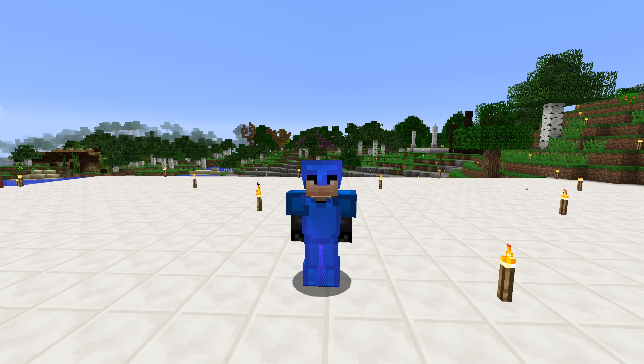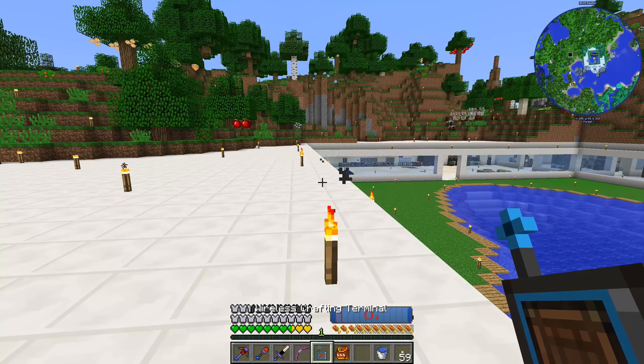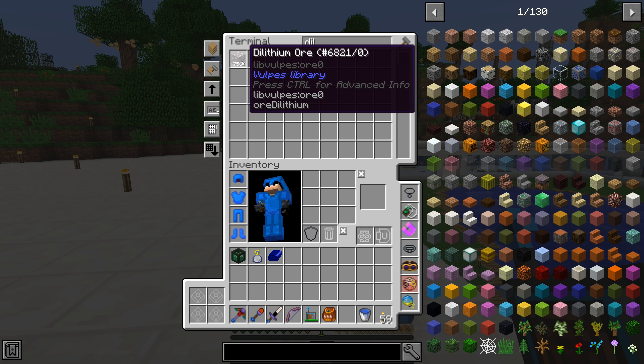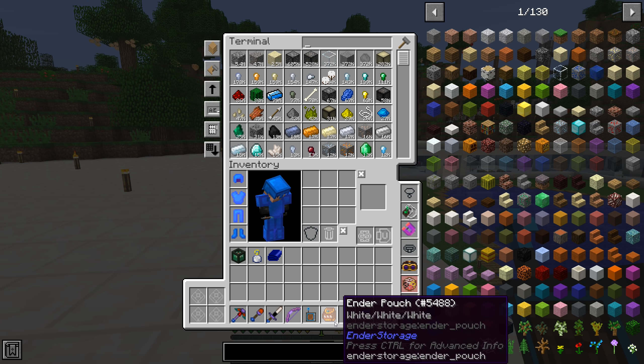Last episode we went to the moon and checked all that out. I later went back and used a digital miner and got a whole lot of dilithium - just placing the digital miner down in one spot we ended up with like seven thousand of the stuff. It says it spawns rarely on other planets, but I don't think it's that rare. Seven thousand of it - that's a whole lot of dilithium, so we don't have to worry about that.